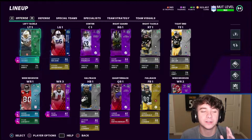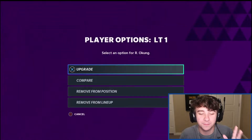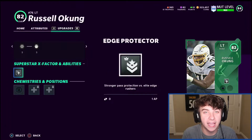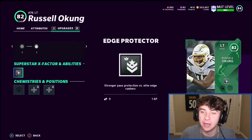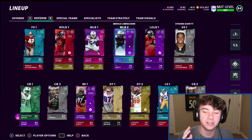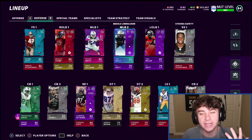The other upgrade we made was left tackle Russell Okun — I don't know how to say his last name, so if I'm saying it wrong, I'm sorry Chargers fans or Panthers fans. He gets an ability as well — edge protector — stronger pass protection versus elite edge rushers. That's gonna help on the outside, especially if they have a really good team and have someone like Elvis Doomerville coming off the edge. Another card we're working on is Sam Mills. We got him up to an 84 overall so far, we're 90% done with the master, and I already completed all the objectives and got 100k for doing it.